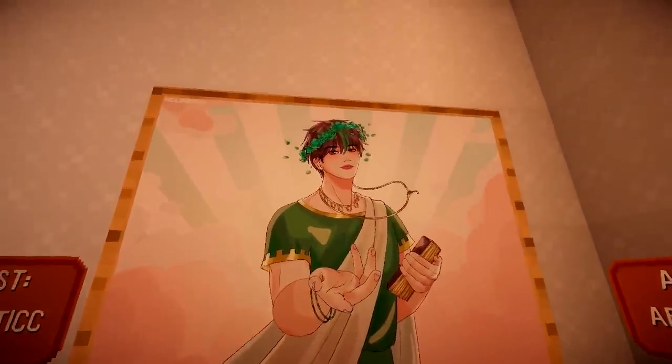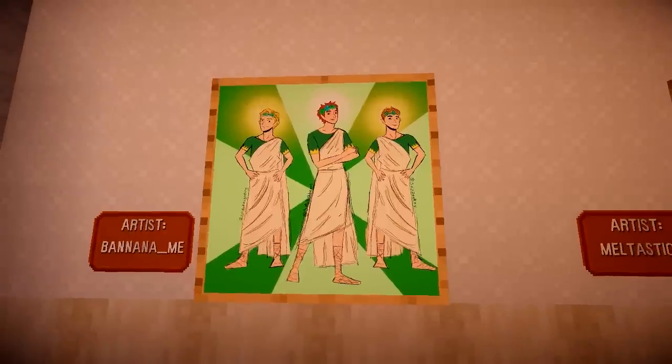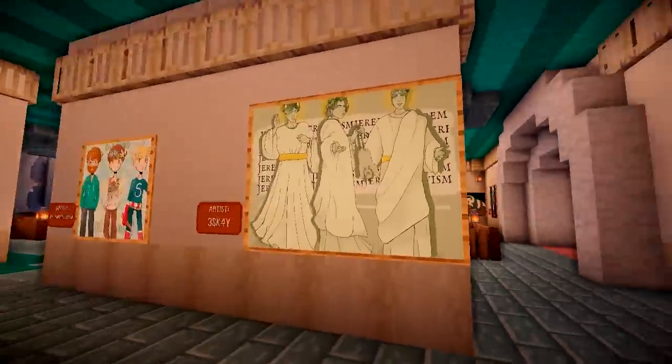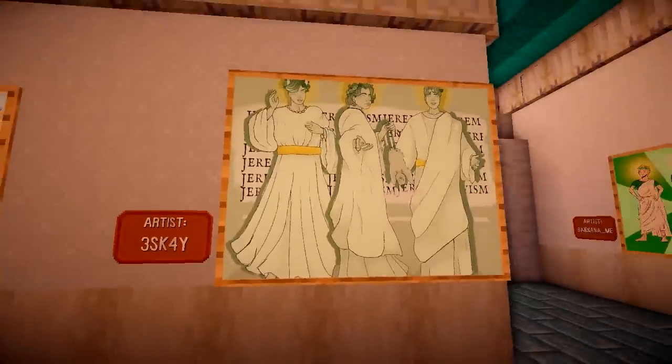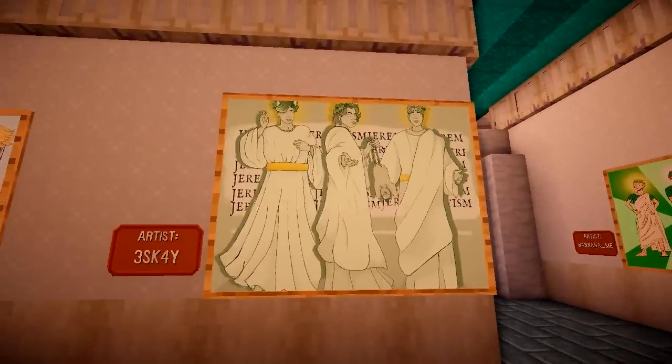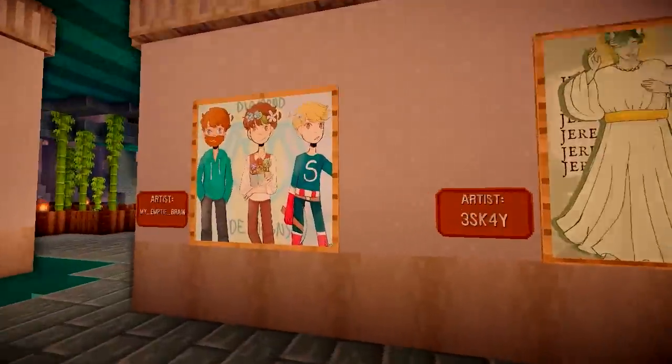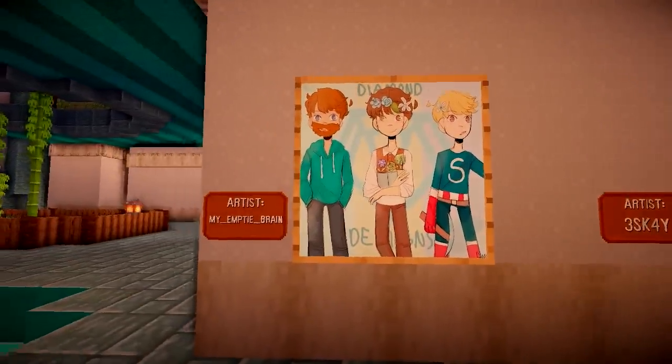And then this one here from Banan and me, which we've seen before, of the beginnings of Jeremyism. Then on this one here as well we've got Free Skay, who makes these every time a new member got added — it started with me, then we've got Jimmy and Callum now. I love it. And we've got some Diamond Designs artwork here as well.